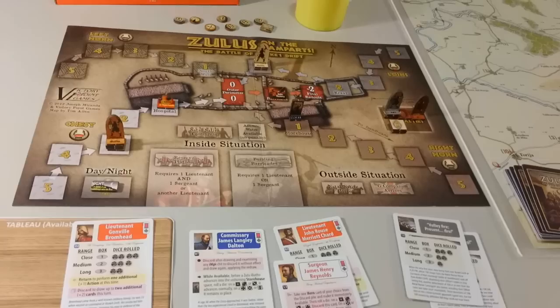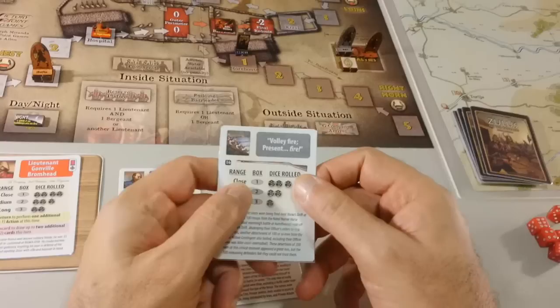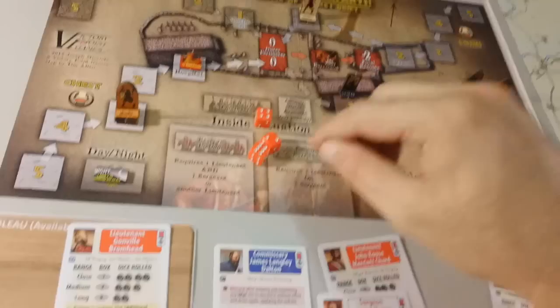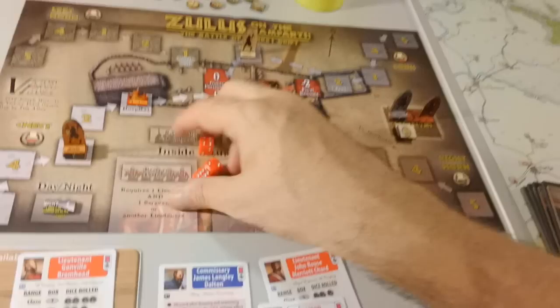Now we have our actions and we still have these guys very close at range one. We can fire this card — volley fire, present fire, three dice against that Ibuto. We get an additional hit, so one more hit and they're gone. But we couldn't make it retreat.